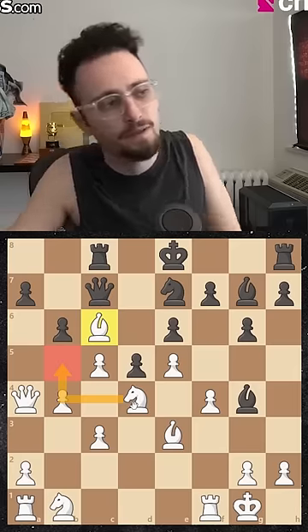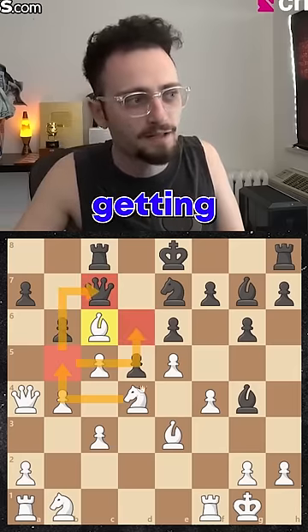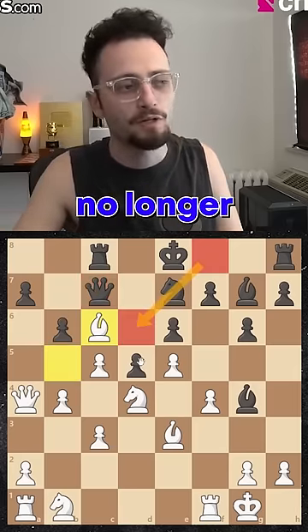Clearing the square for b5. With tempo, getting into d6, and the black bishop no longer even controls that square.